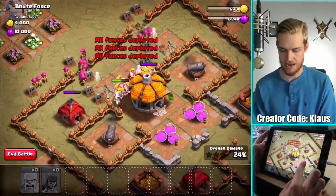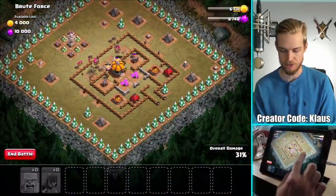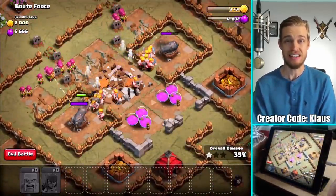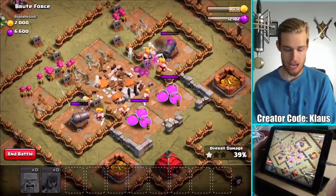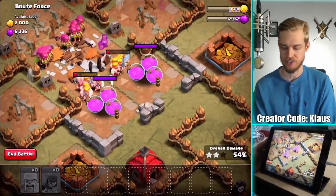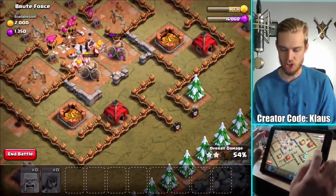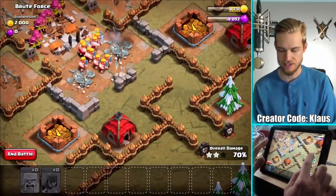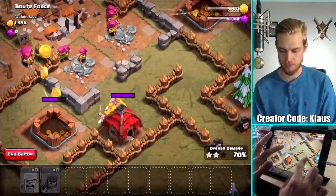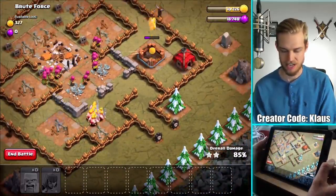There weren't any bombs on the outside, which was surprising. Let's also get the archers in there too, just to kind of back things up a little bit. Very good. Everything is lining up nicely. As soon as these cannons go down, I think that's gonna be it — I don't think there's any corner buildings, so that's awesome. Now 10,000 elixir — that is not too shabby. A lot of it is in these storages. I'm a little bit concerned about what we're gonna run into in these little windy paths. No bombs — that's awesome.